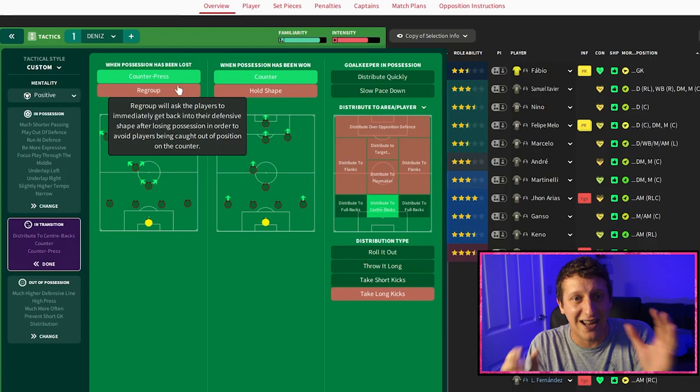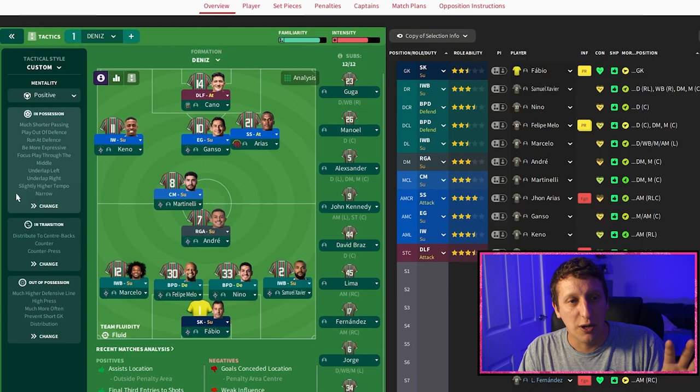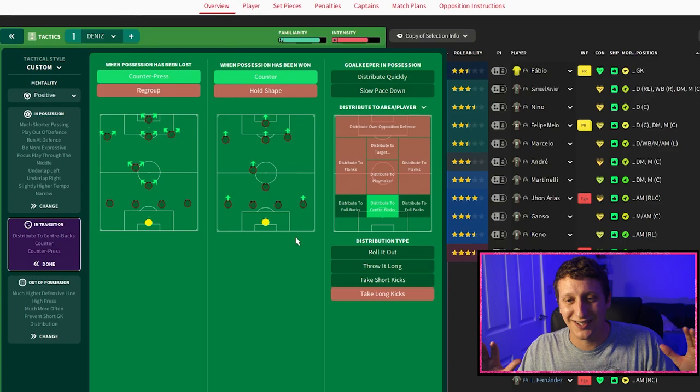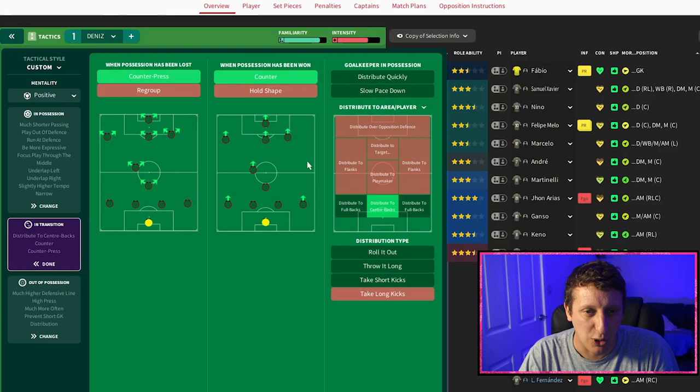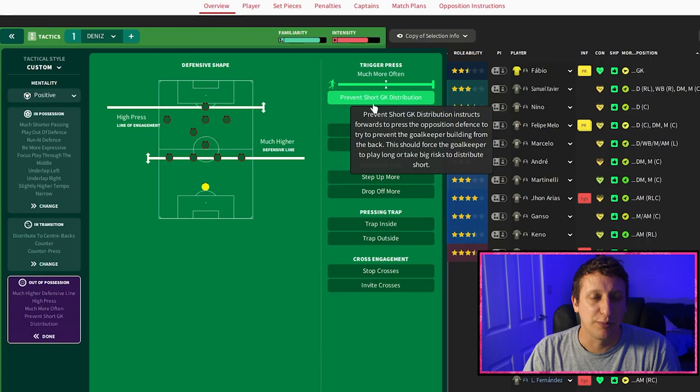Into transitions: counter-press and counter. We're in a perfect opportunity to counter-press because everything is condensed together. We'll often lose balls in there but might have six or seven players — the fullbacks, the midfielders — all around the ball. Counter attack as well: can we hit the wide player or Cano in behind occasionally? Distribute the ball to the centre-halves, so it funnels us back into progressing through the middle. Out of possession: high press, much higher line, trigger press because we want it as chaotic as possible. Prevent short distribution — a nice high line, set the team really high.